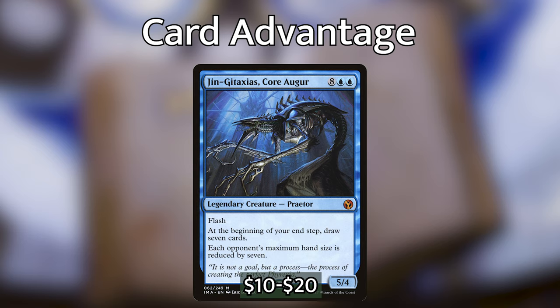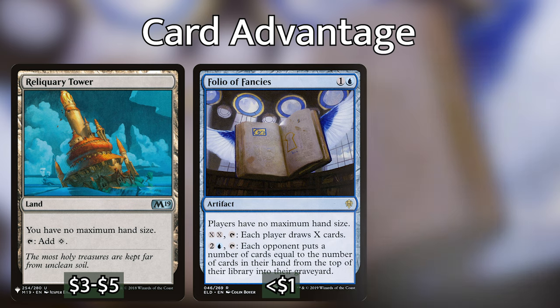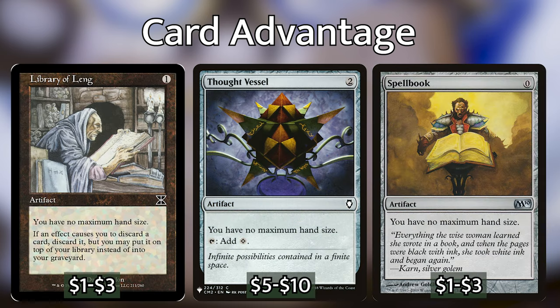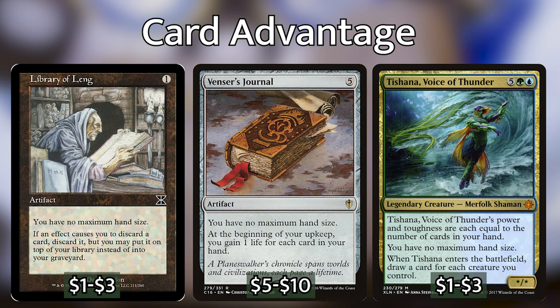Which brings me to maximum hand size — we have a whole range of cards that allow us to extend it. Folio of Fancies is a new and notable card from Throne of Eldraine that gives everyone no maximum hand size, which can incentivize them to draw more cards, and can also make them draw more cards if we pay its activated cost. We also have Reliquary Tower, Spellbook, Thought Vessel, Library of Leng, Tishana Voice of Thunder, and Venser's Journal to choose from — lots of options with other helpful abilities for your strategy.